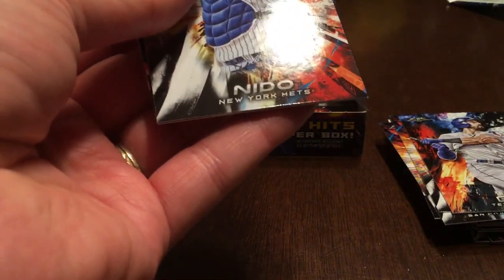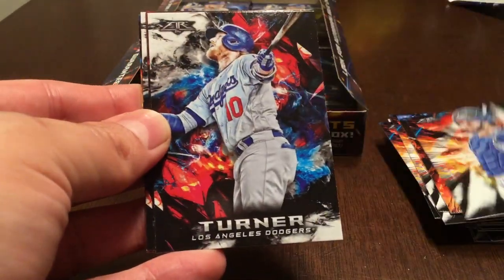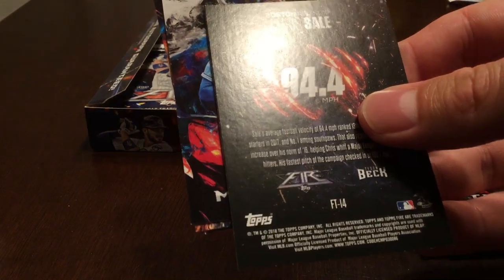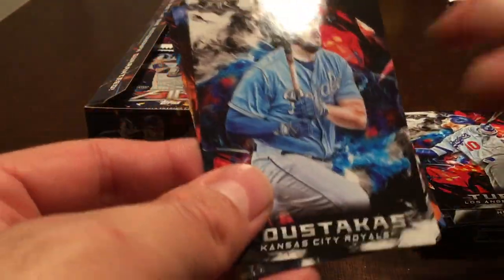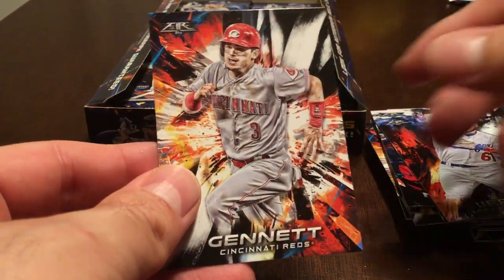I'm going to have to pick up the pace here a little bit because it's going to be a long video otherwise. Most of you know I'm pretty long-winded. Feel free to skip to the end if you want a recap. We've got a rookie Turner, and this is Chris Sale — one of the inserts, I want to say Flamethrowers. Pretty nice looking card. Mike Moustakas, Alex Verdugo rookie card, and Scooter Gennett.